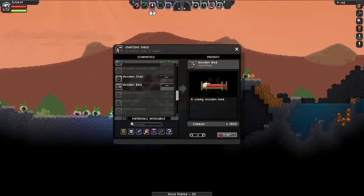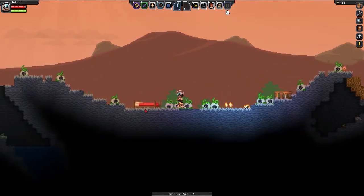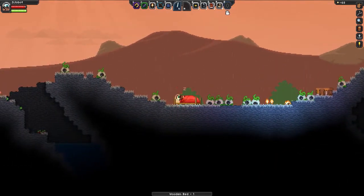The bed is this here. We're going to put the bed down and just press E in it. It won't heal you that fast, but it's something. I recommend putting it on your ship.